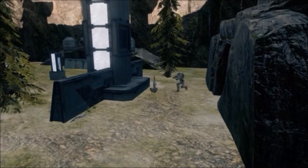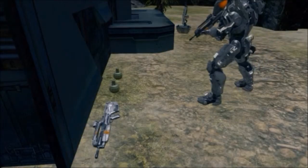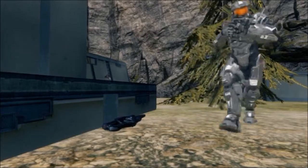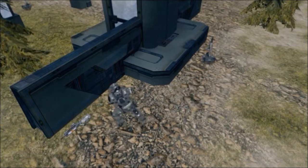At the front of each base there is this small setup with a SAW and a BR with frag grenades. There is also a storm rifle near the centre. This is repeated on the other side with the storm rifle, the SAW and the battle rifle with frags.